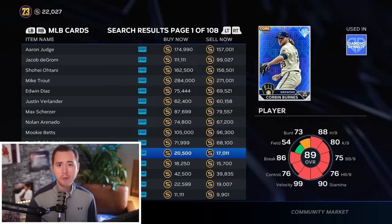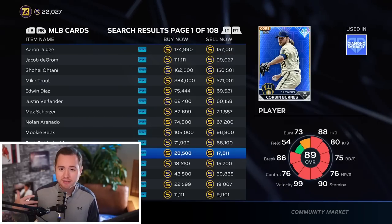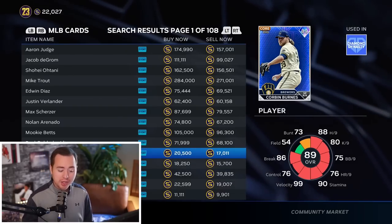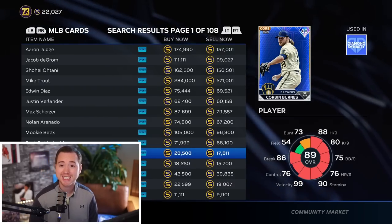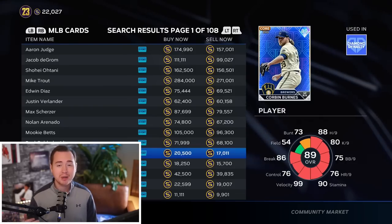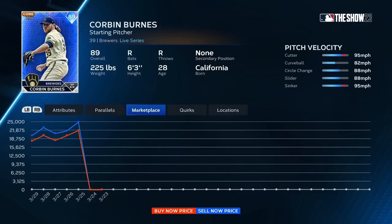I recommend starting small - lower overall cards, lower value - to get the feel of placing orders and seeing what that process looks like. For example, Corbin Burns has about a 1,000-stub margin after tax if you buy at 17,110, but I wouldn't recommend him starting out. Diamonds are more volatile, especially sub-90 at this point in the game - there's a higher chance prices are coming down.